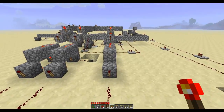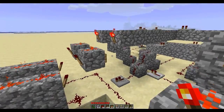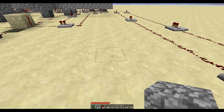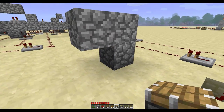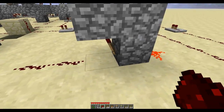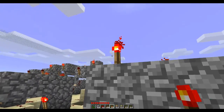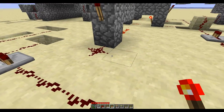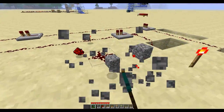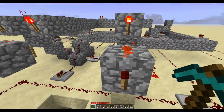I can't do a tutorial on this — it would just be like three days long because of all the wiring. But I hope you get the point. The standard one-block-wide RS-NOR latch: just do this — torch here, torch here, you gotta have a wire here, line on top, line on top. And if you then set power to this, it will make this high. If you set power to this, it will set this high. That's all. Just used inverters behind these so I could run the reset lines on top.